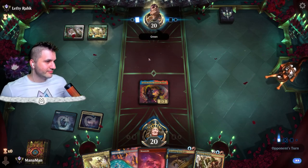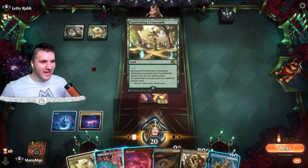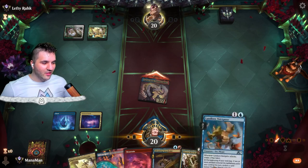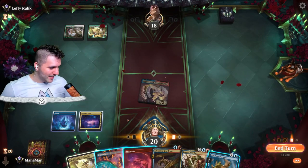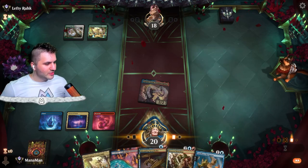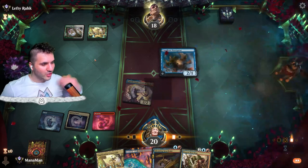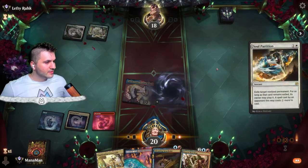Okay, green mana — that's a little scary because Get Lost exists. If they Get Lost us, we have Landlord Navigator to get a free Thieving Magpie. Unfortunately it doesn't work out quite in our favor but it's okay. The client has been lagging — I've had to close and restart it over and over. Soul Partition — interesting, I haven't seen that used in a hot second.